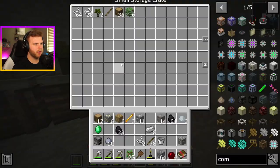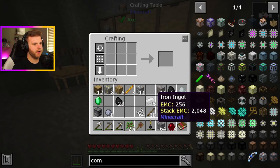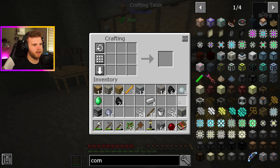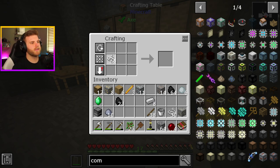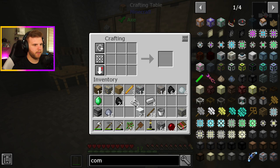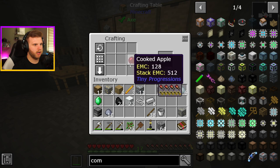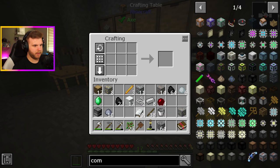That way we can sleep whenever we need to. We got tons of string, obviously we can make this into a bunch of wool, make some beds, make some carpet, have a nice little layout inside the house. It's going to be sick. So we need to build a bunch of wool — I'm going to need to make carpet and stuff anyway. But the biggest thing we need to do is make some dye. I don't think I can make any dye, but I'll just make a bed for now. We'll make two beds, a double bed set up inside.